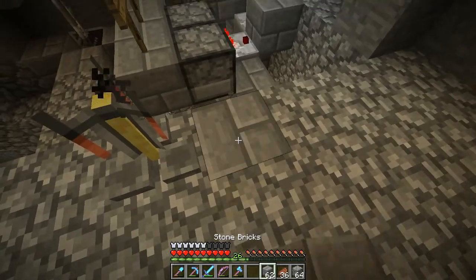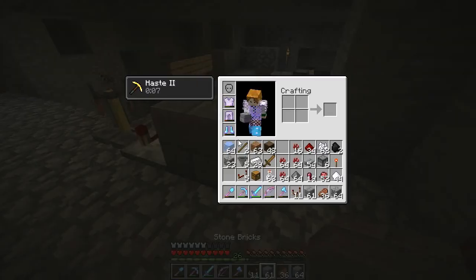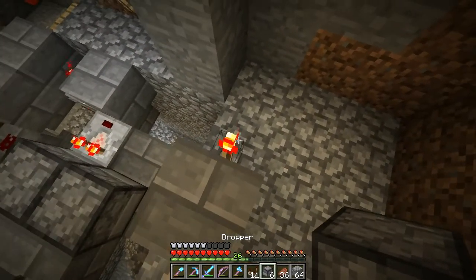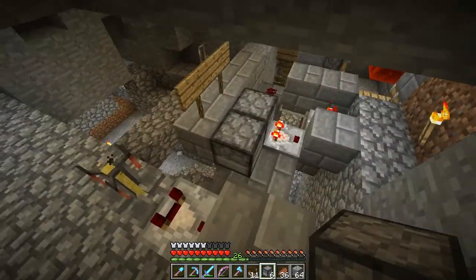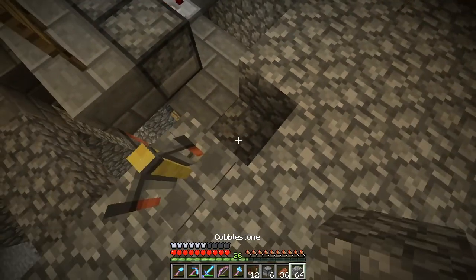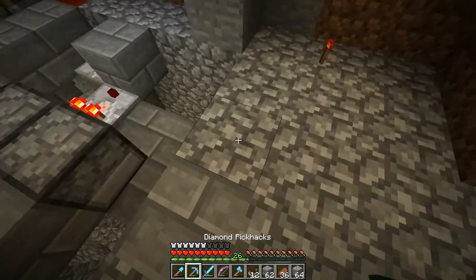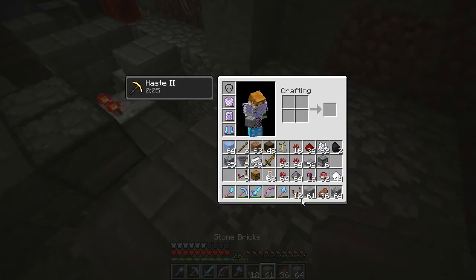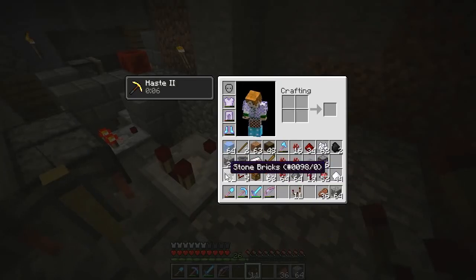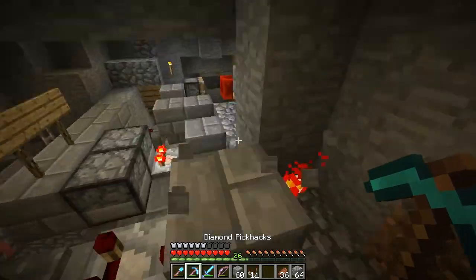So for that we need a brewing stand. From that we will take a comparator output to check when it's empty. That will go into a torch, and that will go into a monostable circuit. So let's try again. Okay, brewing stand - this thing. Goes into a block, goes into a torch, goes into a fancy monostable circuit.